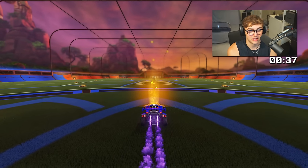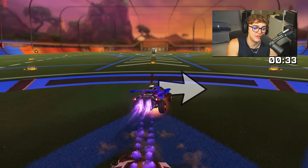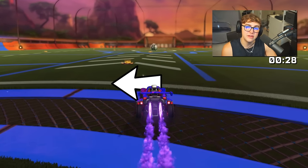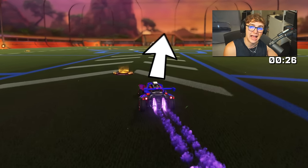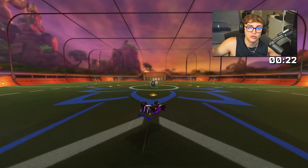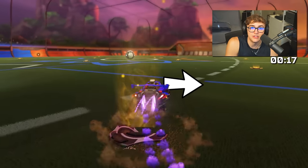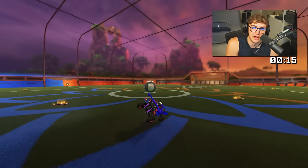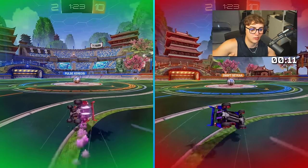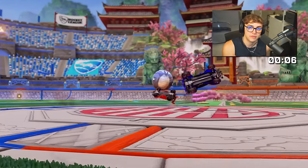For center spawn, drive for about a quarter of a second, then as you collect the boost do an adjustment to the right and speed flip left to travel down the center. Right off-center: turn left, then flick right immediately as you approach the first boost for a fraction of a second, before speed flipping left to collect all the boost pads. Right diagonal: turn upfield, then speed flip left to arrive right behind the ball. Starting from the right diagonal, you're just facing a much better direction for the 50/50.